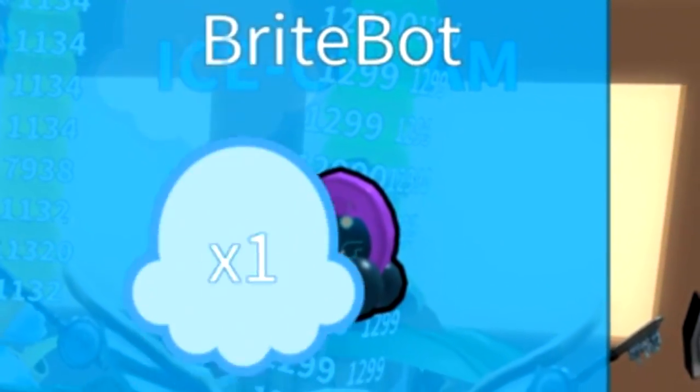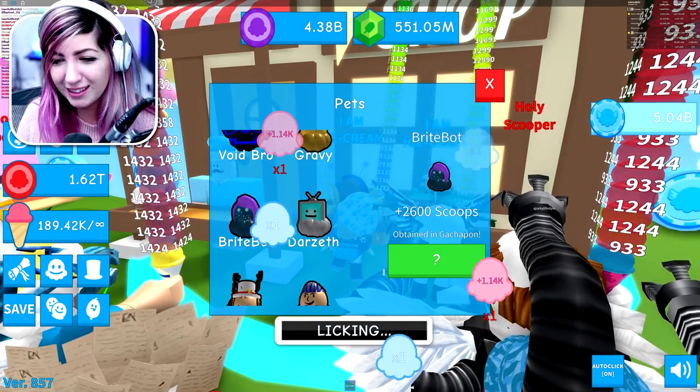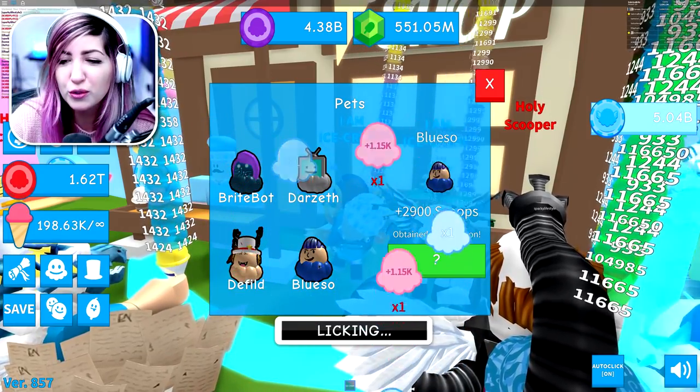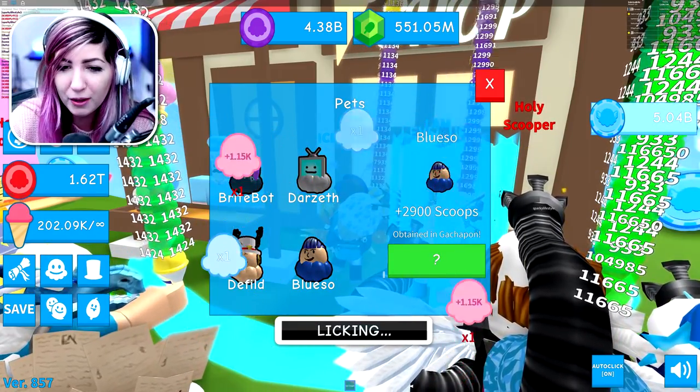Look at Bright Bot, guys — this is amazing, it gives you plus 2,600 scoops. Of course Russo gets the most OP one by 300 more. Guess we gotta get Bluso.